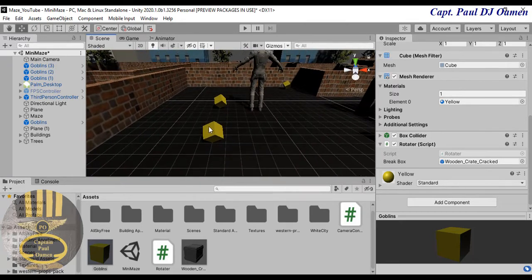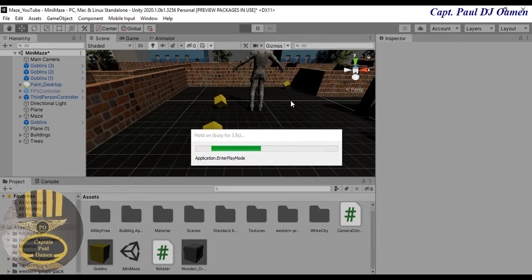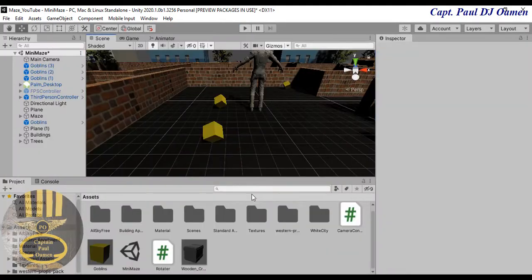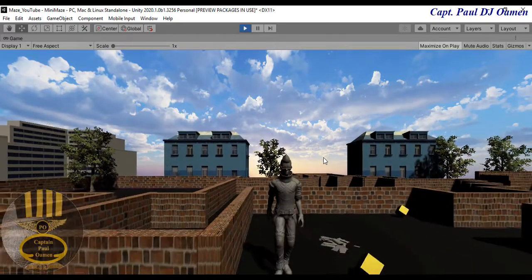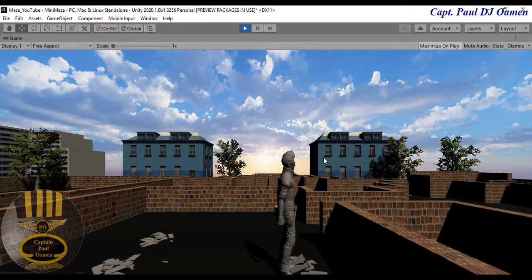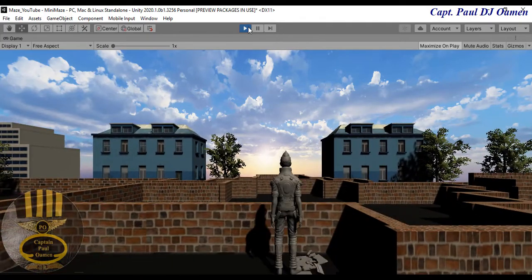The color isn't matching yet, but before changing it let's run and make sure we can break the goblins. There we go — we are able to break them. Look at it shatter! And the next one as well — look at that, completely shattered.